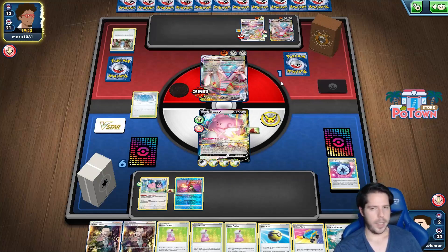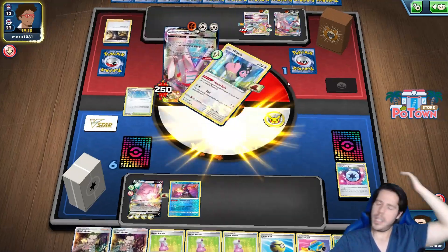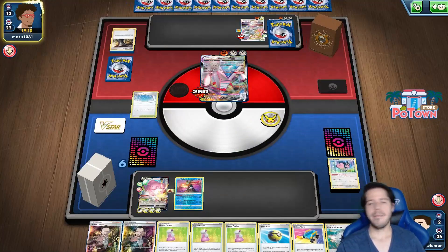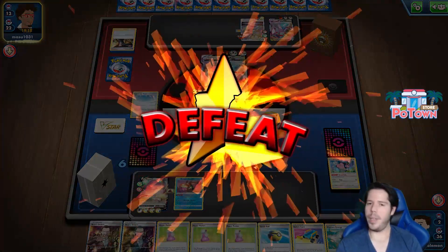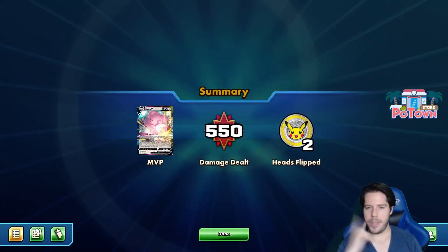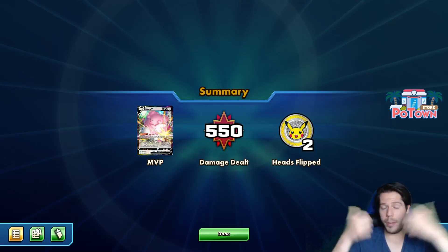That huge hand - only one card down. Boss for game - yep, not much you can do about that. GG to my opponent. Cool deck - I'd rate it a 5 out of 10. Blissey is an interesting card and it's cool, but it's just not quite as broken as the other cards that usually dominate.